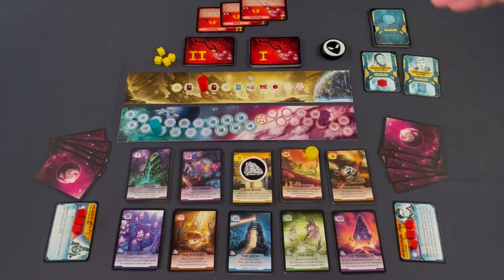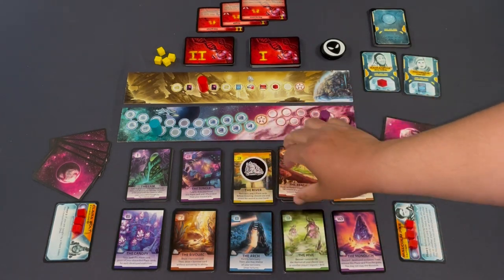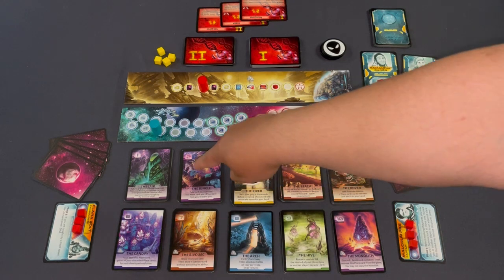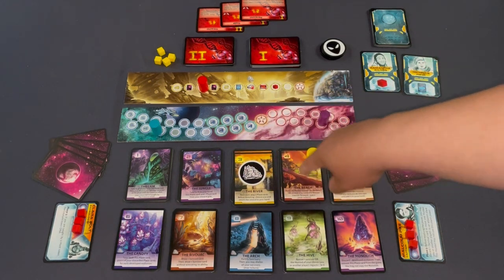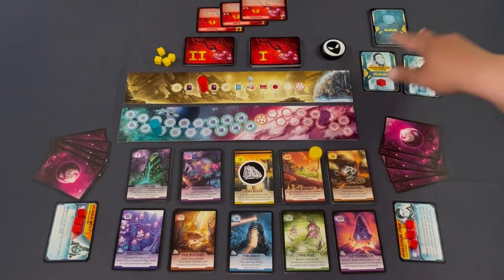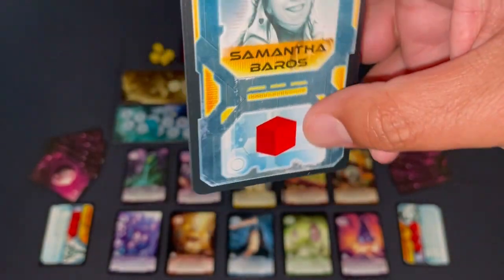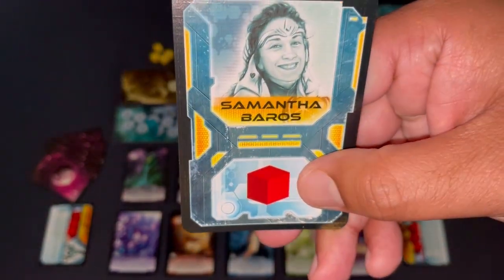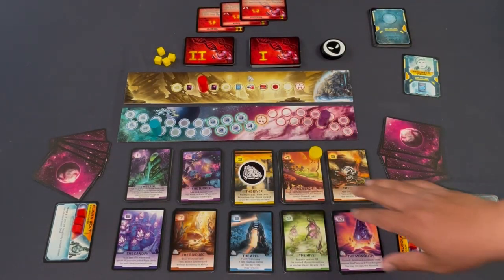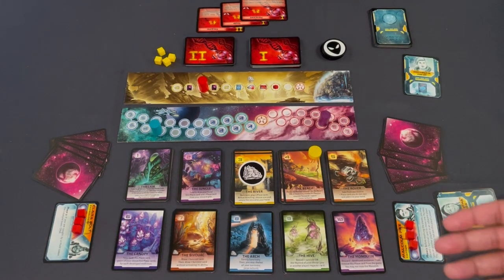On the explorers' turns they now have a new option: go to an area adjacent to the current sanctuary location. As the sanctuary moves, different areas become adjacent. Once you're at an adjacent space — say the sanctuary is at zone three and you're at zone four — you can choose not to take the normal action and instead rescue a survivor. Rescuing Samantha Barrows, for example, gives you one extra will.